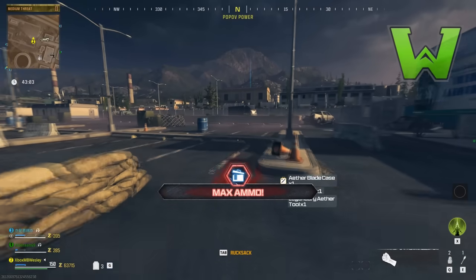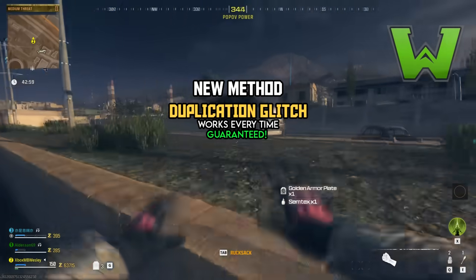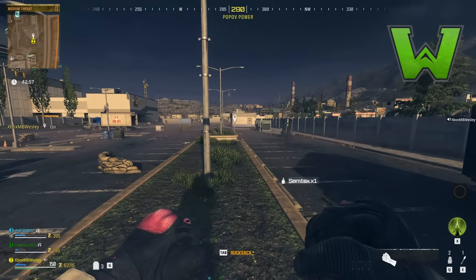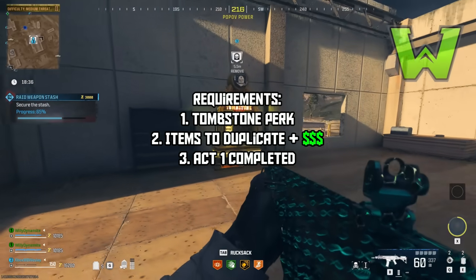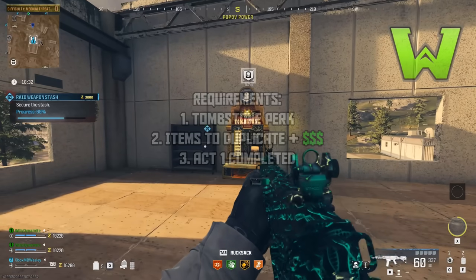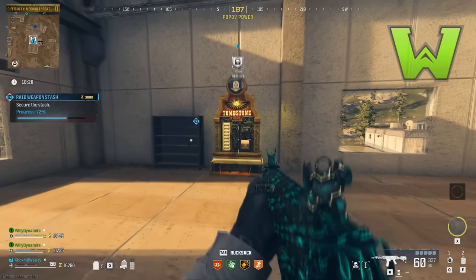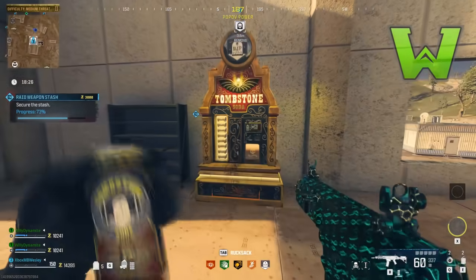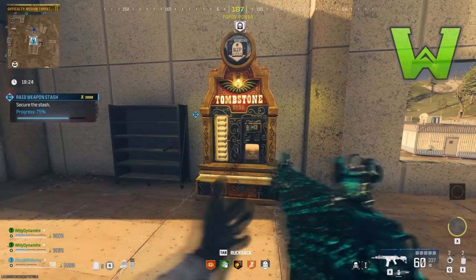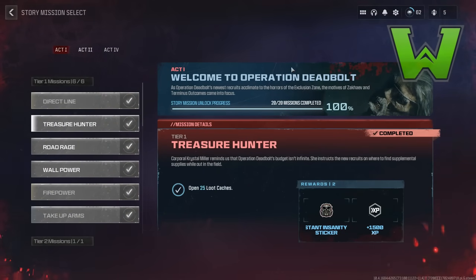This is a brand new method with some changes, so pay attention closely. The requirements for this glitch: you need tombstone, you need to bring in the items you want to duplicate, you need the amount of cash you want in your tombstone at the start of every game, and lastly you need to have act one completed at least up to the last mission — specifically the extraction mission.